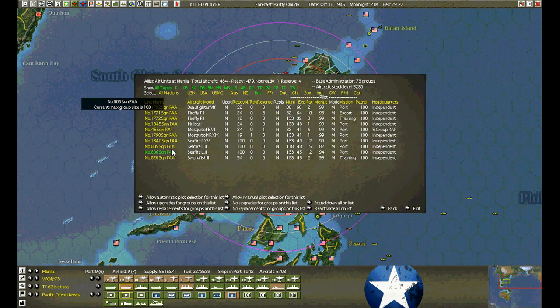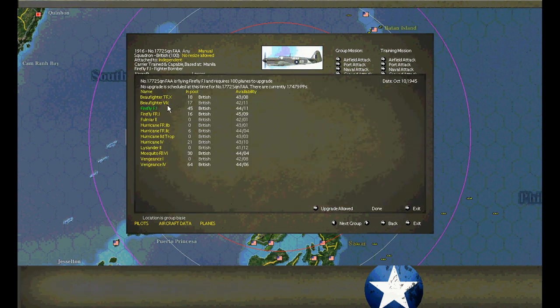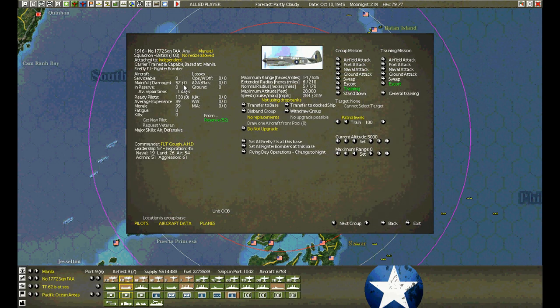More tidying up. On the base we have these F-1 Firefly fighter bombers — we're trying to get another 45 in here. Rather than using the reserve button or add reinforcements, which only adds 12 aircraft per week, I'm going to downgrade to some obsolete fighter — like these bow fighters — and then upgrade right away. Notice we get all 57 fighters in in one shot. They're still going to take time to be repaired — 9 or 10 days — but that's still better than 5 weeks just to get the aircraft in.